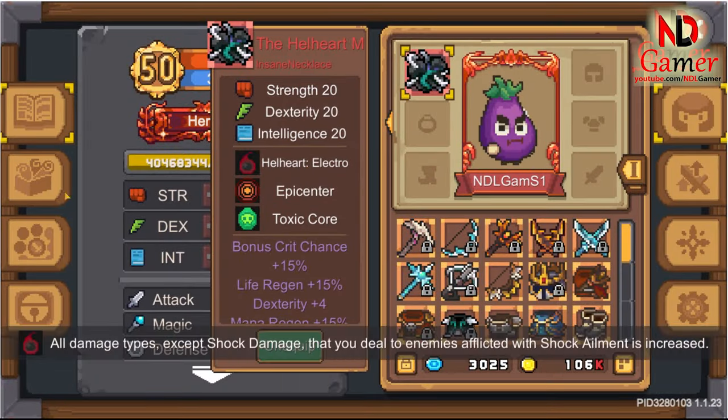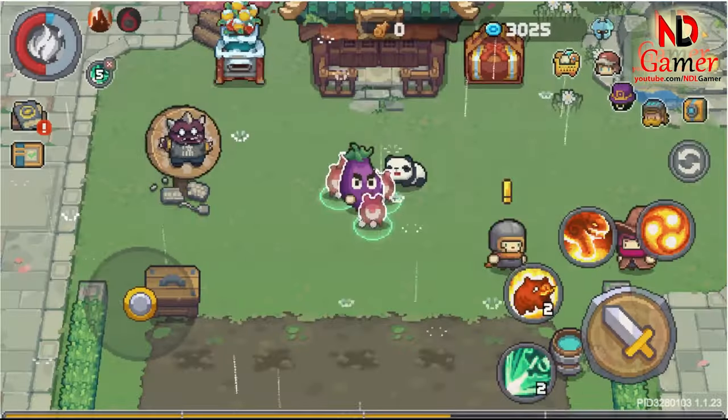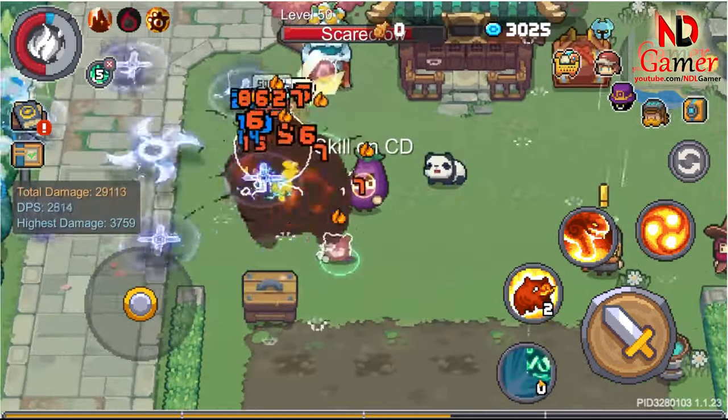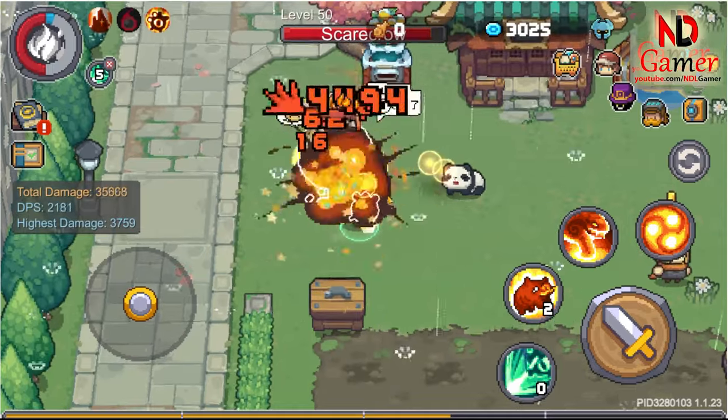Fifth is Hellheart Electro. It boosts the damage of other elements when attacking an enemy affected by electric shock or abnormal electrical shock. If you combine this with any boons that deal electric damage, it's suitable for all classes, especially elemental mage classes, greatly increasing damage.